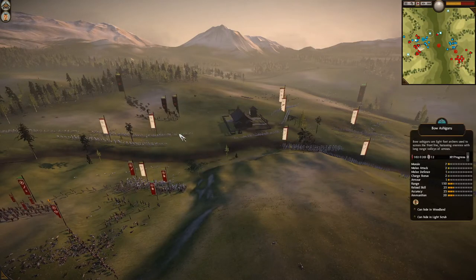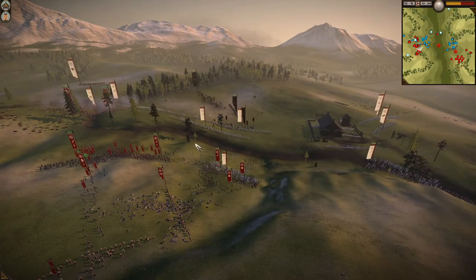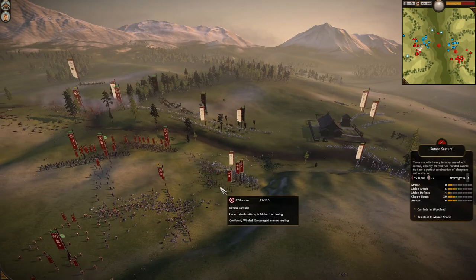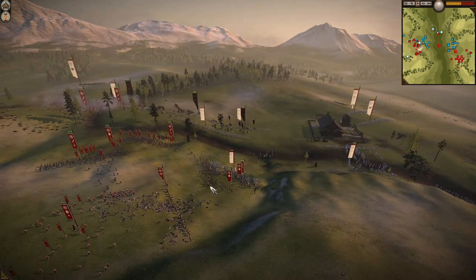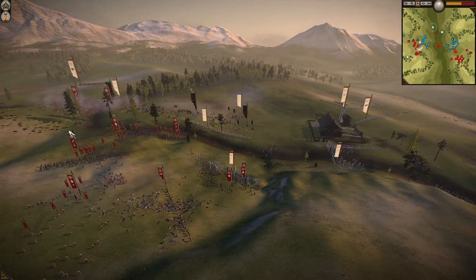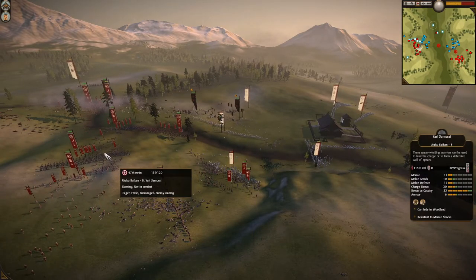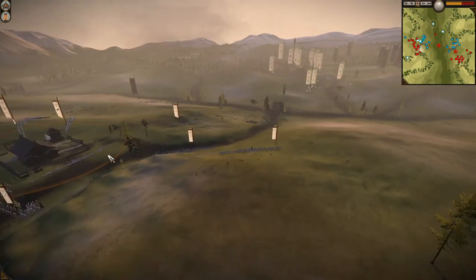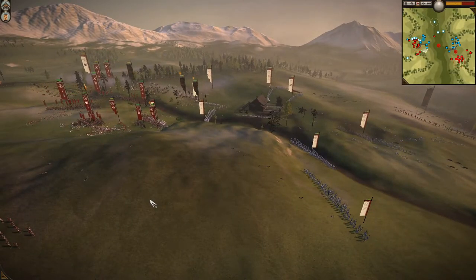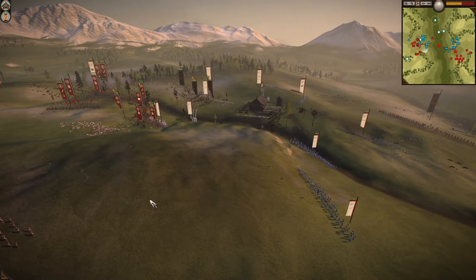You just killed their general, you're in behind them — right now it's just mop-up. You're being the hammer to my anvil. In 2v2 or 3v3 or 4v4, if you can help your teammates you're more likely to succeed. Cavalry is a really great way of doing that — they're mobile and quick. Protect your general at all costs in any Total War game but especially in Shogun 2 because morale is so crucial.